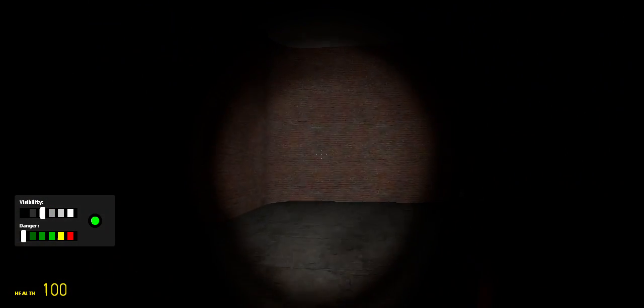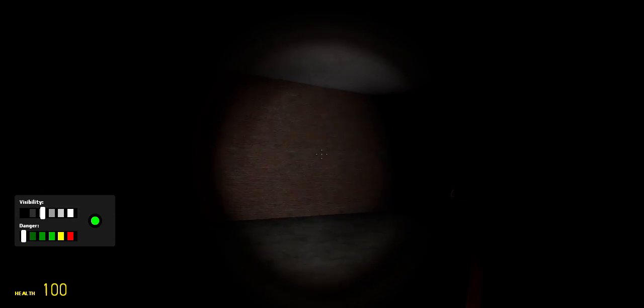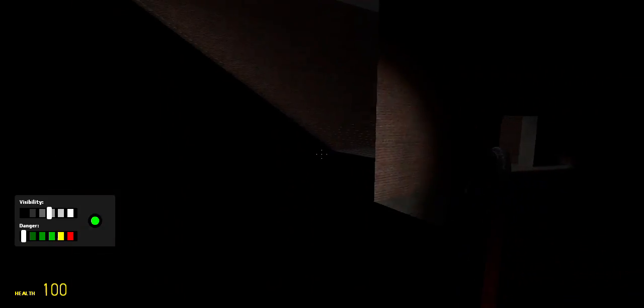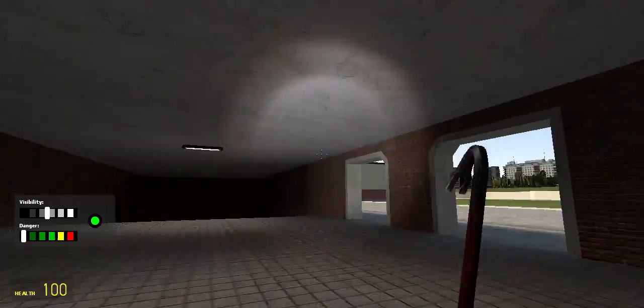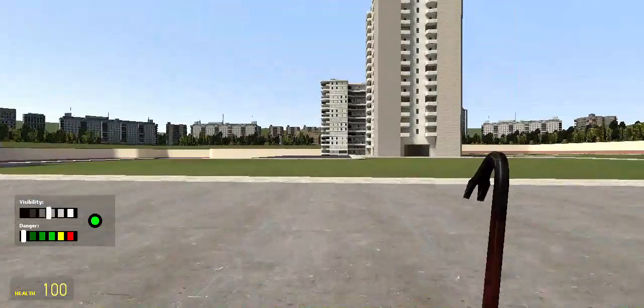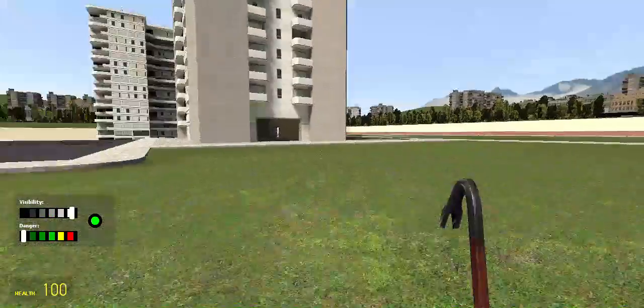Wait — I just realized there are actually two different dark rooms. Here's one dark room, and here's the other. I didn't know that — I guess I learned something today! There are two exits: you can come out that side, and here we are over here. You probably remember that building.